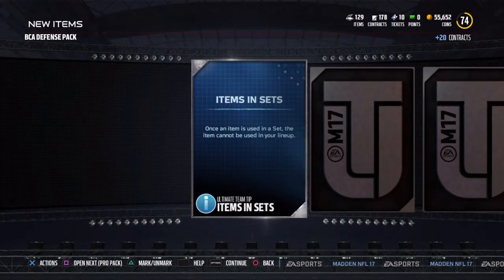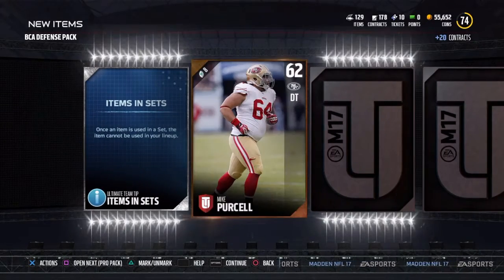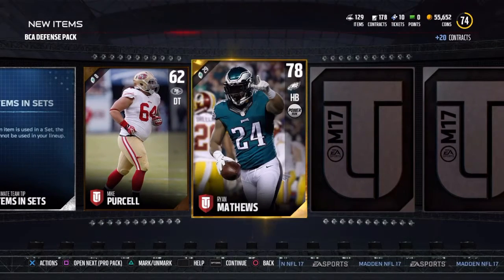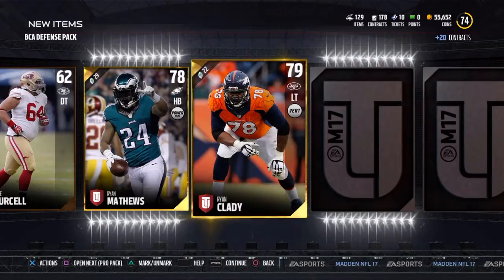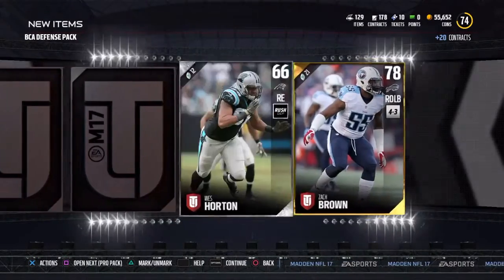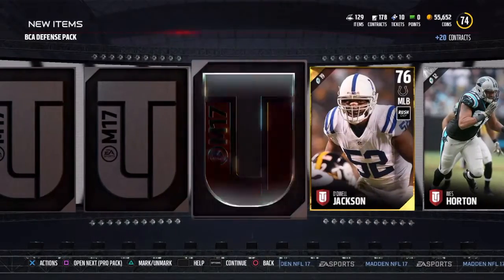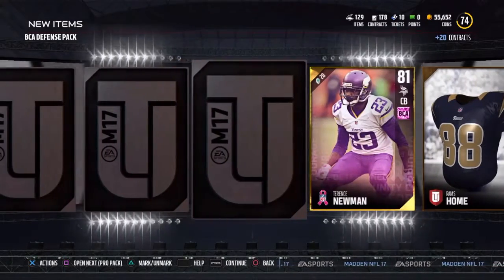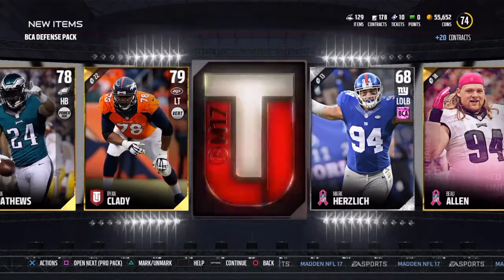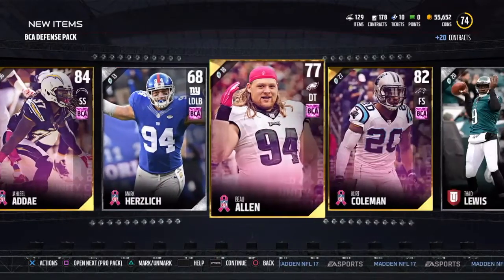The BCA defense pack — coming into this, maybe pull a Brandon Marshall, let's see. Ryan Matthews, Ryan Clady — two Ryans. Zach Brown, Dequell Jackson, Lawler Newman, Louis Coleman, Allen, and Adae. Not a bad pack — just getting those players towards the sets. Like I said, we're trying to do it one last time.